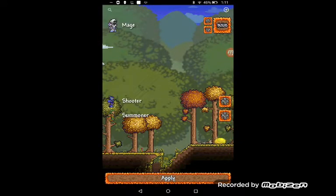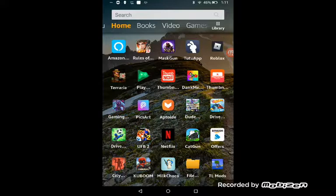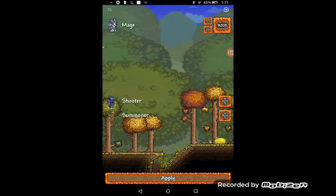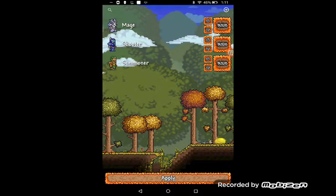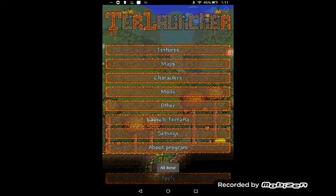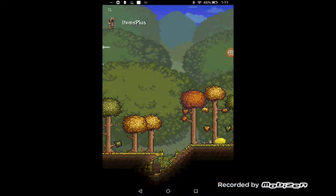You can add a mod by pressing the plus button and remove it by pressing the minus. If you want them all, just press apply and you're done. Mods - item plus is the only mod I can see, I don't know why.